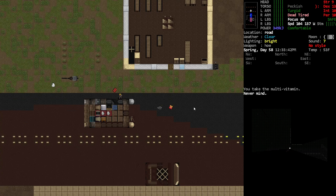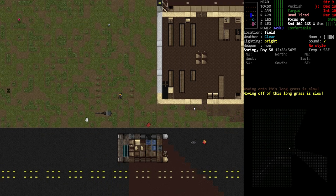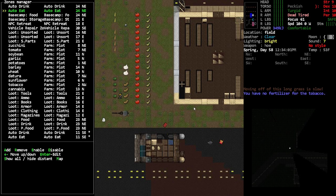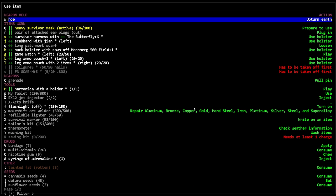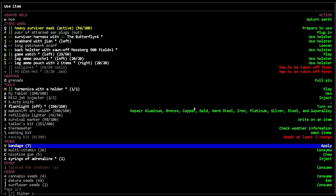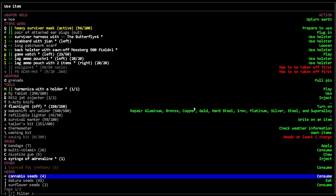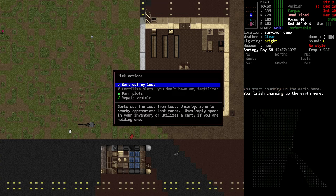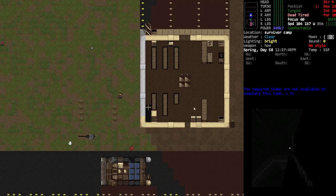We're starting off right where we left off with the garden. We had a couple things planted that we were trying to get planted in bulk, but it seems like the game isn't happy with the idea of planting things. We need to get the plots tilled first, so I'll spend a little bit of time doing that and talk while we're doing it.